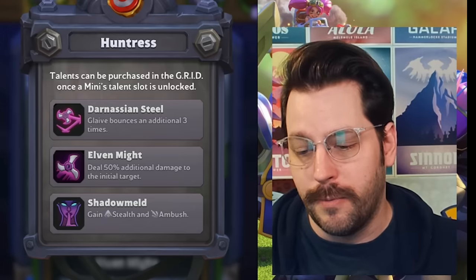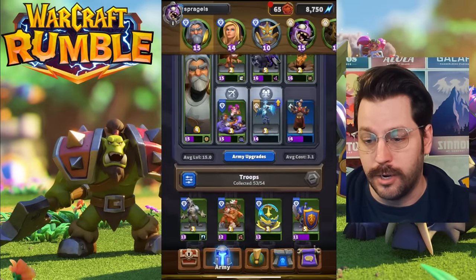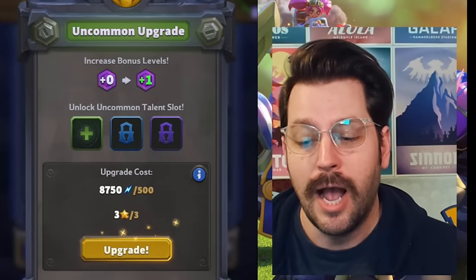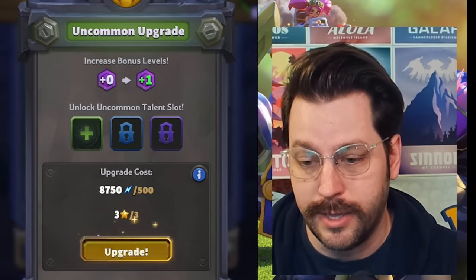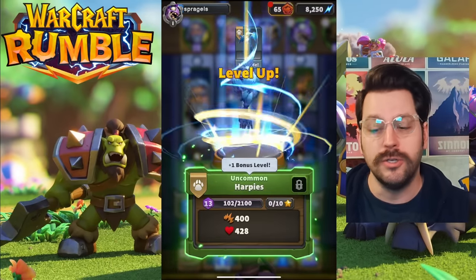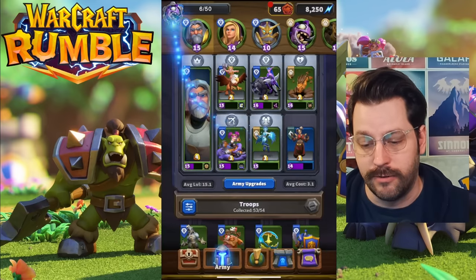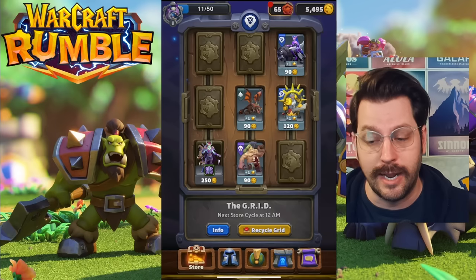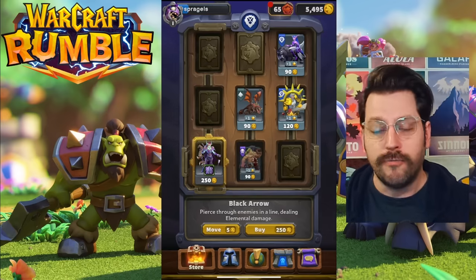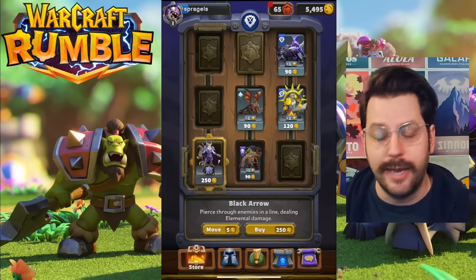This is the number one biggest mistake you can make with a unit. When you upgrade a unit from common to uncommon — I will show you that right now — you have three copies of this harpy right here. I use some energy and those three stars to upgrade this, and I will unlock a talent slot for my harpies. Once you unlock that, there's a possibility that inside the grid you will see a talent for these harpies. You also gain a level with that unit.